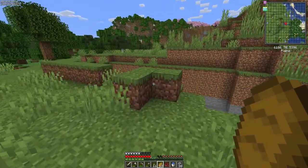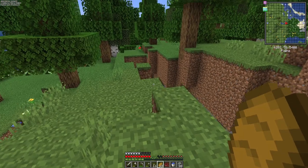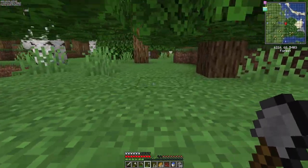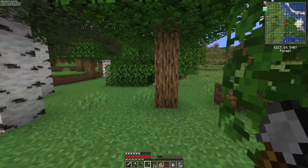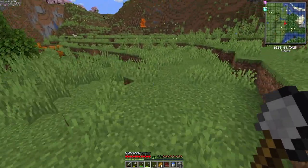Now we just need to take home some saplings. I'm not really worried about loading up on wood. Obviously I'm kind of full on my inventory, so we've got to really manage our inventory slots — got to really choose what we're going to throw away because we're full.